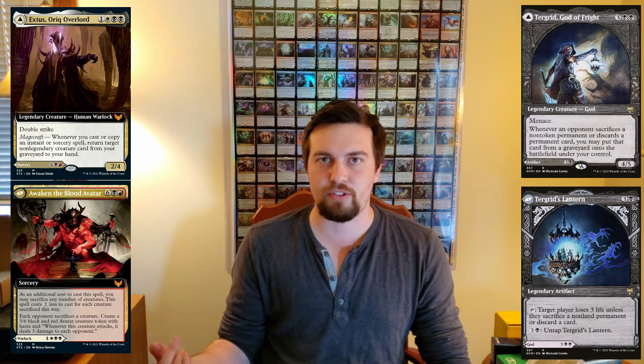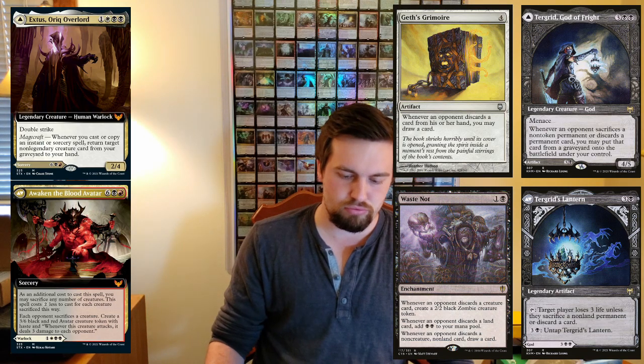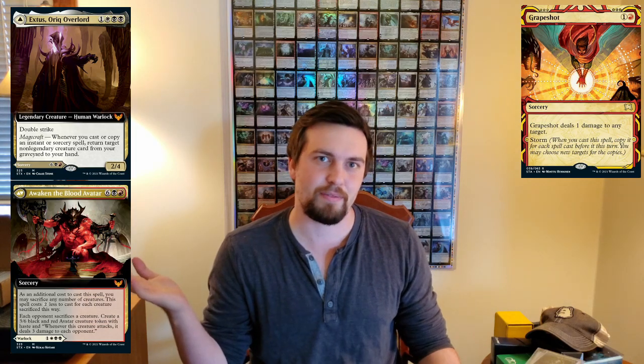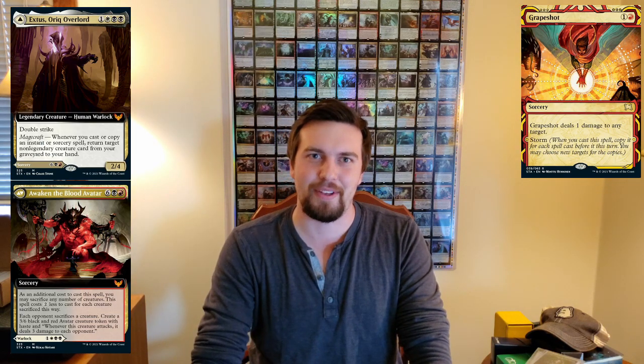If you go deeper into Oppression and Painful Quandary where your opponents have to discard cards, you can throw in stuff like Tergrid to get their discarded cards, Grim Haruspex or Peer into the Abyss to draw extra cards, and Waste Not for those triggers. Next, Storm cards — specifically something cheap like Grapeshot — seem pretty good in this deck because Extus triggers Magecraft when you copy spells. Say your opponent goes off and plays six spells in a turn: you can at instant speed just cast Grapeshot and get six or seven creatures back. That seems very, very good — thanks to Sam for mentioning Storm in general; I didn't think about it in this deck, but Grapeshot in particular seems great.